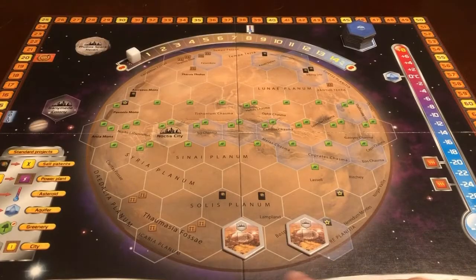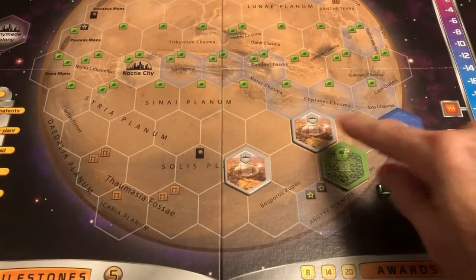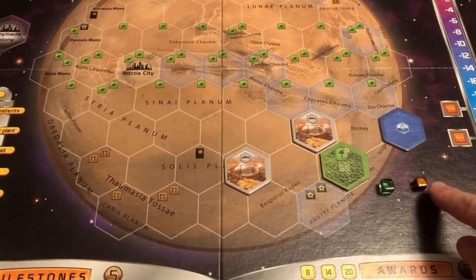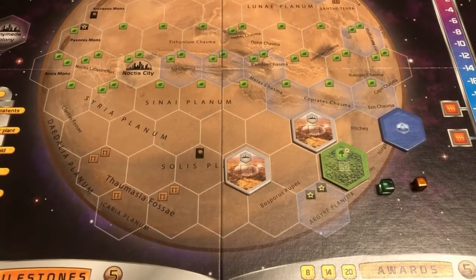Now, place two neutral cities on Mars. These cities are not owned by you. In the multiplayer game, you can use the player marker to mark tiles that you own. In a solo game, since you own all the tiles except for the neutral ones, you can use a marker, such as the resource cube, to mark the neutral tiles.